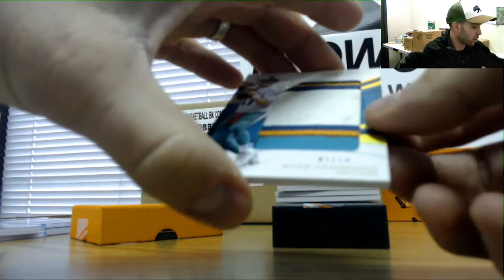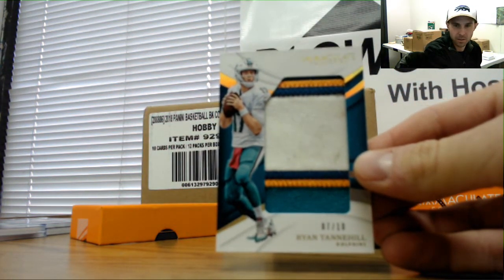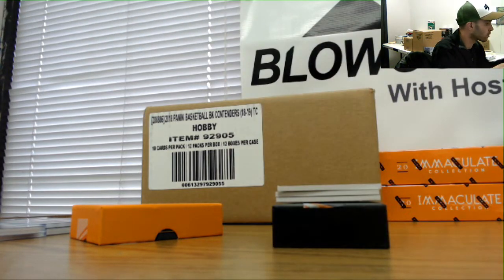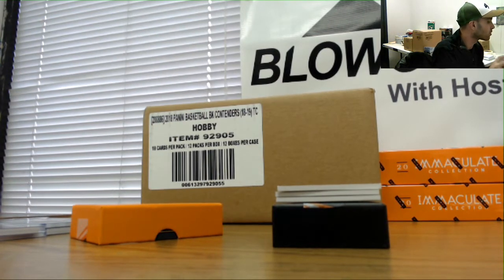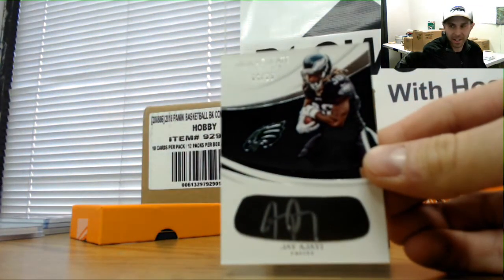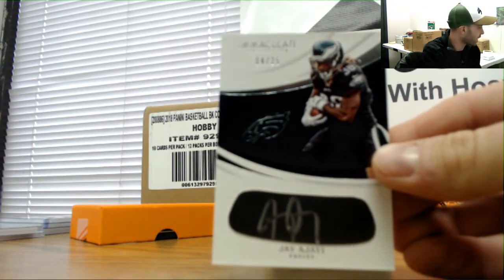Numbered 7 of 10, jumbo patch with some dirt on it — Ryan Tannehill, 7 of 10, goes to Jordan. Number 4 of 25, autograph, Jay Ajayi for the champs Eagles — goes to Greg.